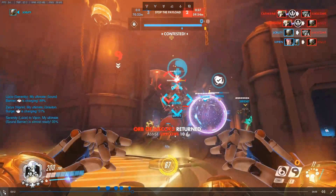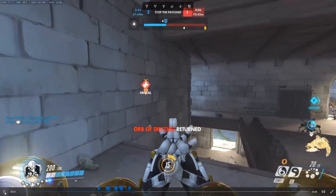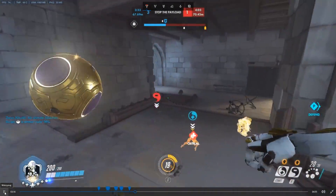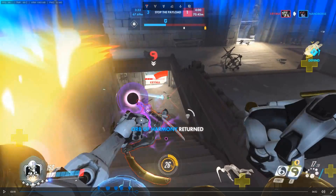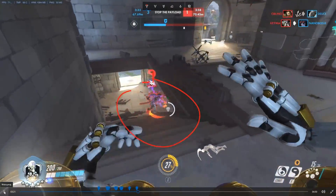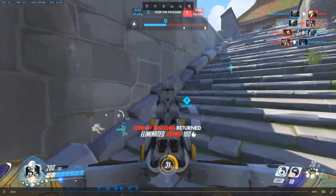Frontal attacks from Genji are not really dangerous — all you have to worry about is him sneaking behind and dashing when you're low. Here again: initial hit, headshot. I'm sure he's going to deflect now because he's below half HP — he has to deflect, he's on the defensive. He's going to escape, so I stop shooting. Once the deflect is down, I just finish him off.